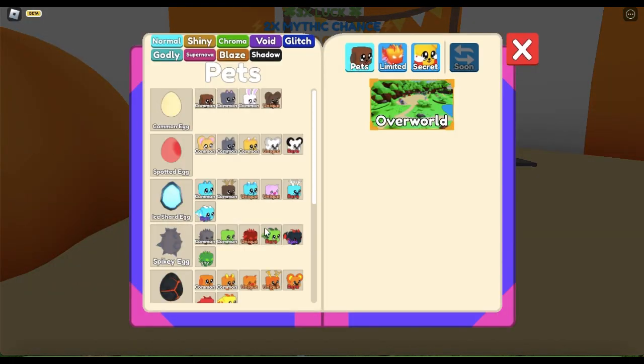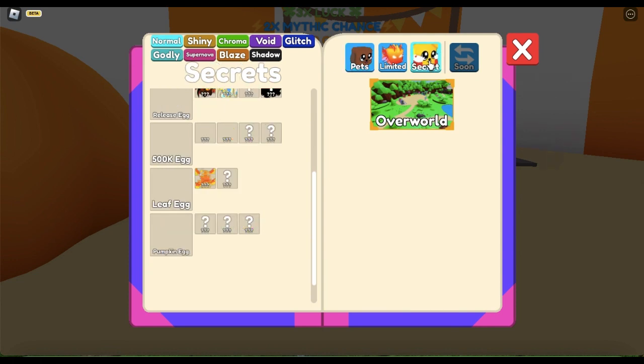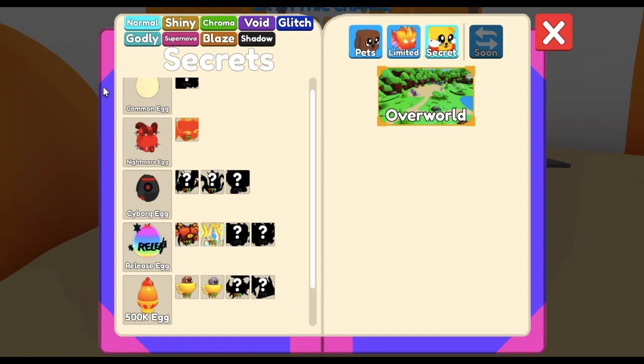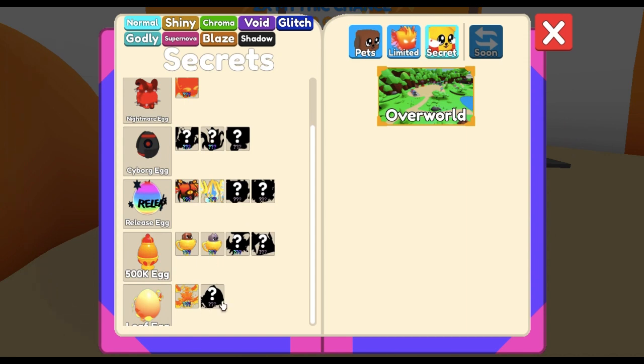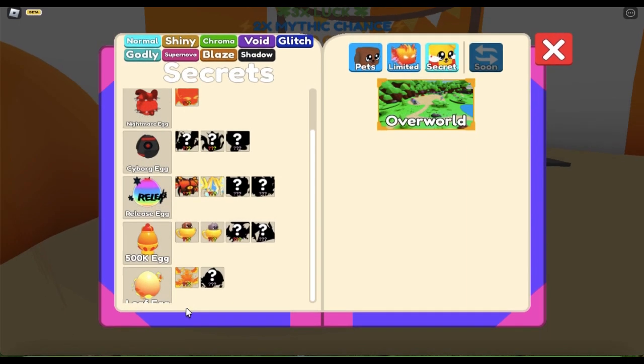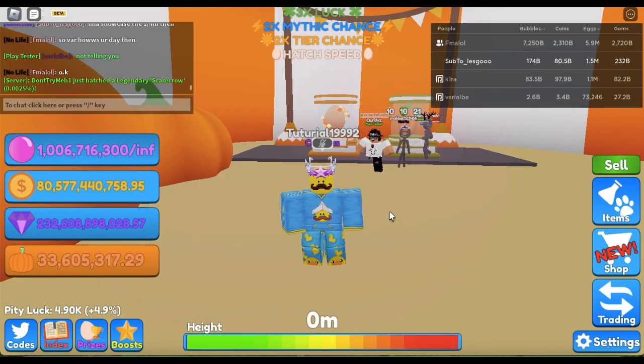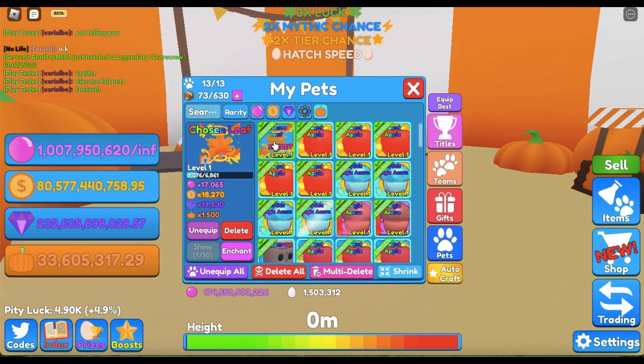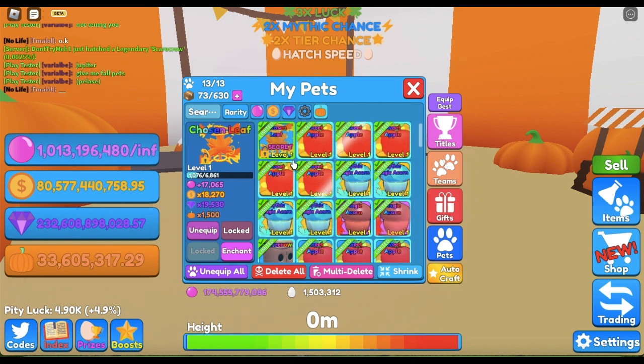I'm going to show you guys the index really quickly right here at the secret pets. It's not working right now, but if I do this we can do this — it's right here. So guys, I'm going to show you guys the stats and everything. It looks really cool: it has 17k bubble stats, 18k coin stats, 19k gem stats, and 1.5k pumpkin stats.